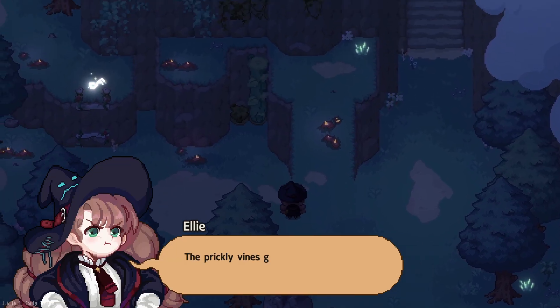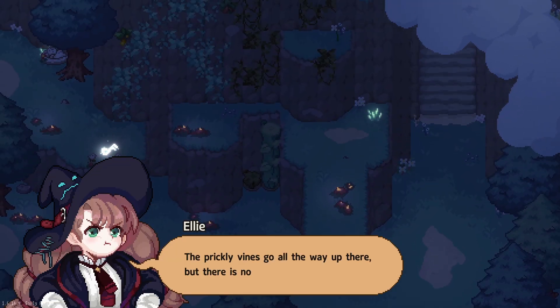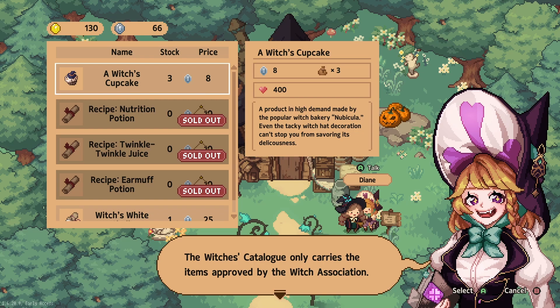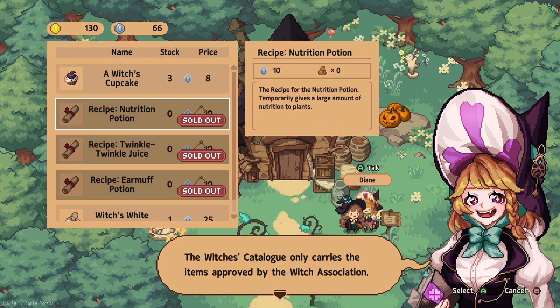As she continues on her prickly vine quest, Ellie will find her way blocked, and the only way to get by is to make the plants grow using the nutrition potion, which you buy from Diane for 10 Lunar Coins.